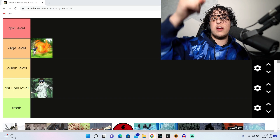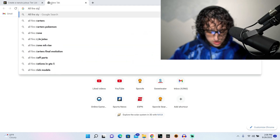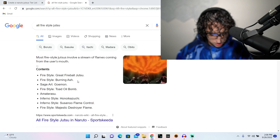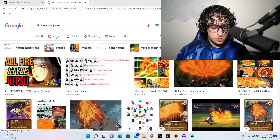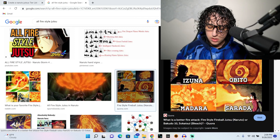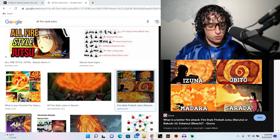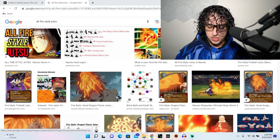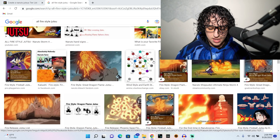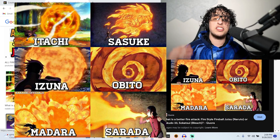Let me look it up — all fire style jutsu, is it burning ash? Looking through images... it might be Obito's. No, it wasn't even a ball. Yeah, it was the dragon — Sasuke's fire style. You can use it when you pick his regular form. Fire style dragon jutsu or something like that — this image of Sasuke shooting that dragon is so sick.